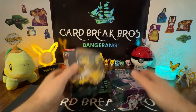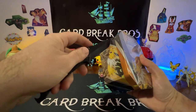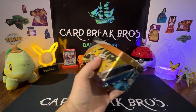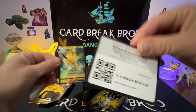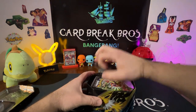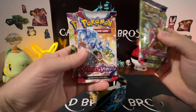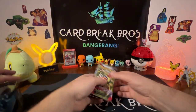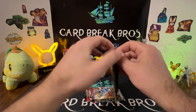I think I'm going to start with Jolteon first, so we'll set Espeon aside and tear into this bad boy and let's see what we get inside. You get your Jolteon promo card, a code card — set that aside. Let's see what we got inside: four packs — Scarlet Violet base, Scarlet Violet base. Let's see if Jolteon can start off strong, we're going to tear into Scarlet Violet base first.